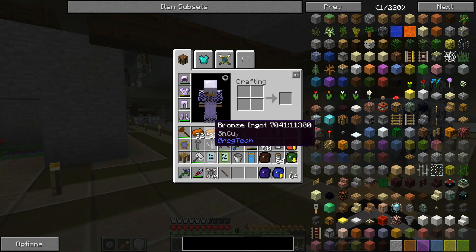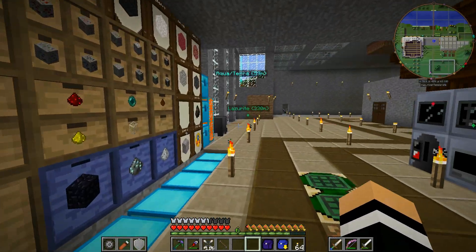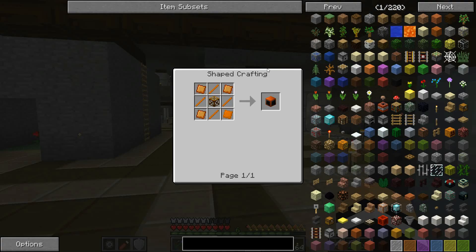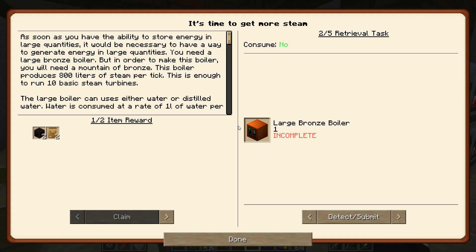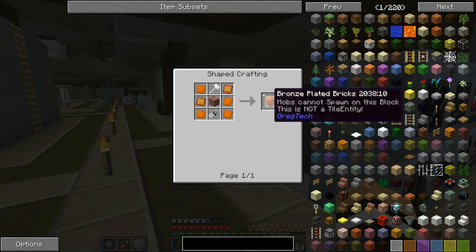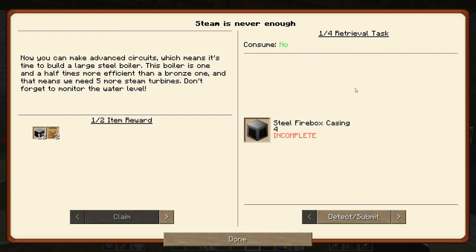There's lots and lots of stuff for this episode to try and round out the MV tier. I've made a bunch of bronze — well, a stack isn't really a bunch for this. I have processed quite a bit of copper and bits and pieces though, so I should be able to make these four bronze firebox casings. One of them goes into making the boiler, the other three go into making those casings, and the rest is some bronze plated bricks.